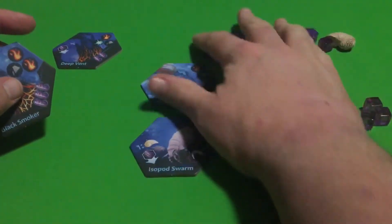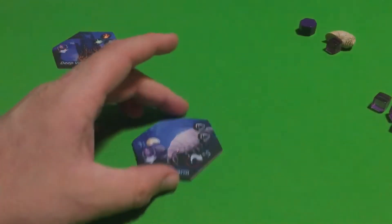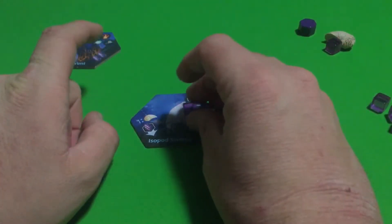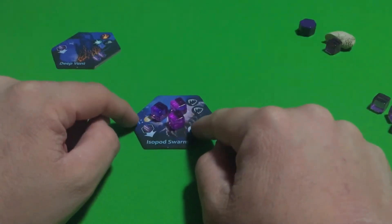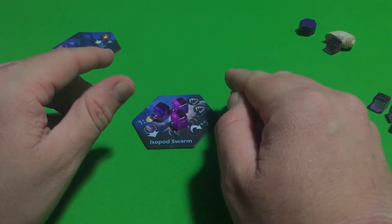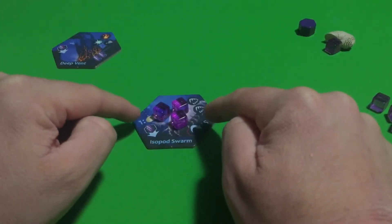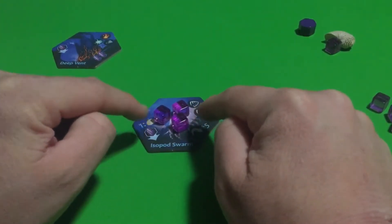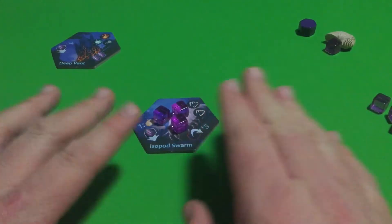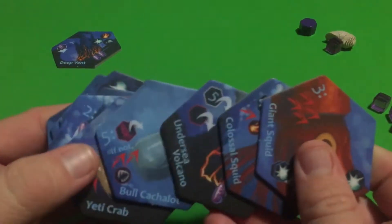The Isopod Swarm is next. This one does not have a growth ability, so there's no real way of getting Archaea on it unless the Lantern Fish was helping out or some others that might be able to do it too. If the Lantern Fish was helping out, then it would have some Archaea on here and maybe you could activate its trigger ability once or twice. But this one is very useful only in certain situations, which is another reason you should not have this in your first few games.